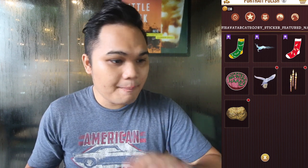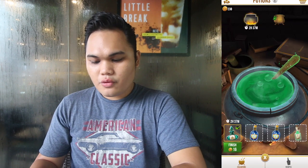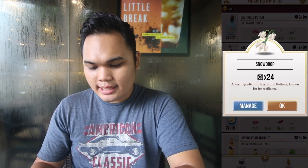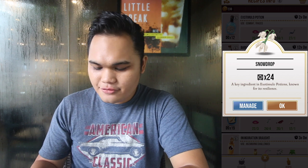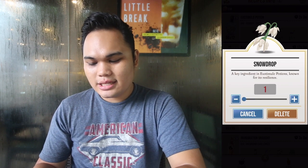Next up are potions. You will now be able to manage your ingredient inventory from potion brewing. So if I go to the potions tab, in the recipes tab you can check your ingredients. If you see an ingredient you need to delete — like, I have more than enough Snowdrops — you can click on its icon and click the manage button. That's how you can delete your ingredients from the potions tab.